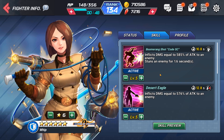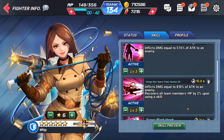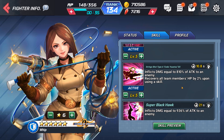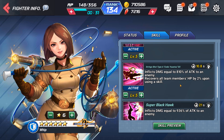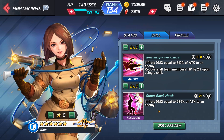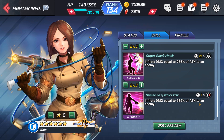So what are her skills like? The first one just stuns. The second one is just a blast skill. The third one is kind of interesting — it inflicts a decent amount of damage and recovers teammates' HP by 2% upon landing a skill, which is actually kind of cool. Her blast skill just deals damage, and her striker skill deals damage.